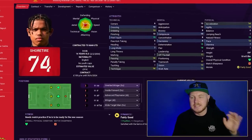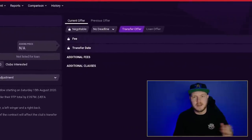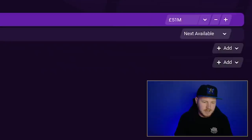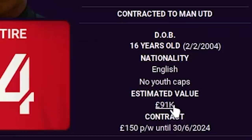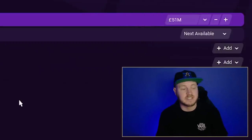I'd love to get Shola Shoretire on the left — he's Manchester United's under-18s player who won under-18s and under-21s player of the year in real life. I'd never checked his cost before. His value shows 91k so I thought I'd take a chance... but they want £51 million. I'm not surprised — it is Manchester United.